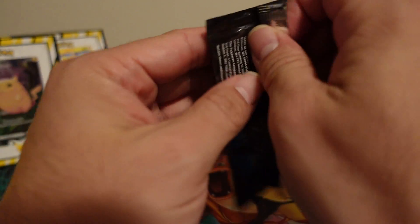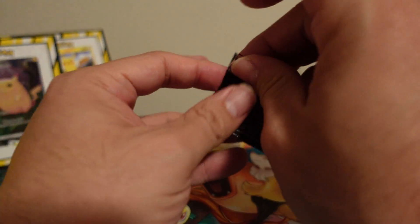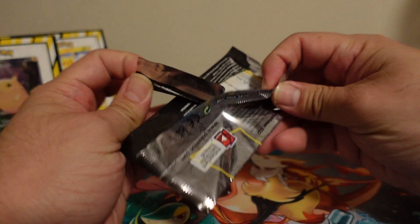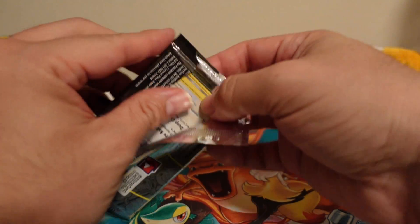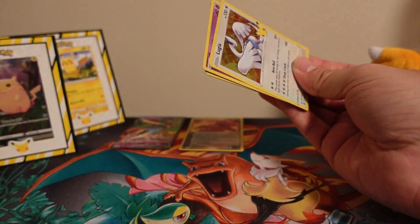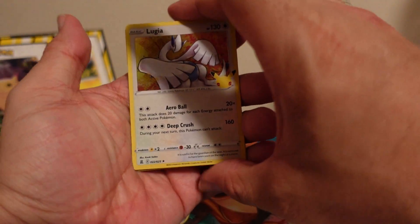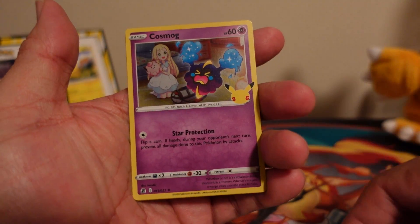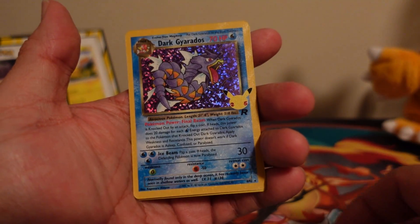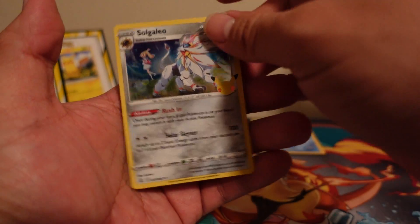We'll do a third Celebrations pack and then one Darkness Ablaze. I don't think I've completed any of the new sets yet, just because it's hard to find the cards. I'm hoping to complete Celebrations — I have one more of the chunky Chew boxes to unbox, and if I don't get all the cards I'll have to see if anyone wants to sell or trade. We got Lugia, Cosmog — oh, dark Gyarados! I don't have that one, that's awesome — and a Solgaleo.